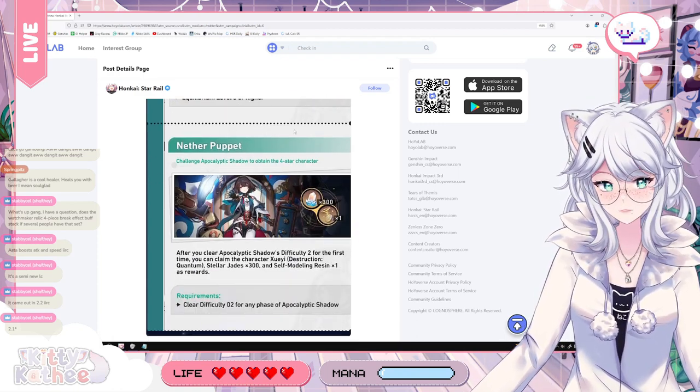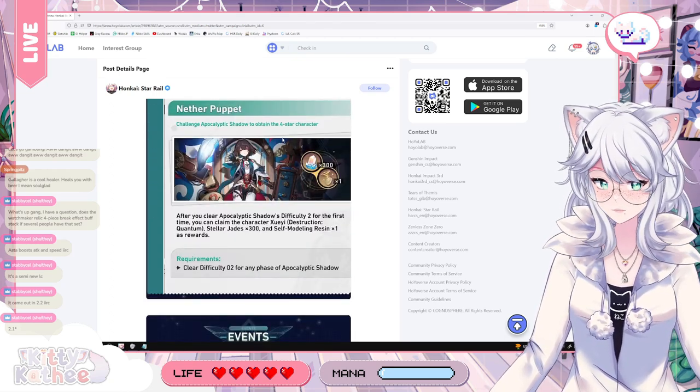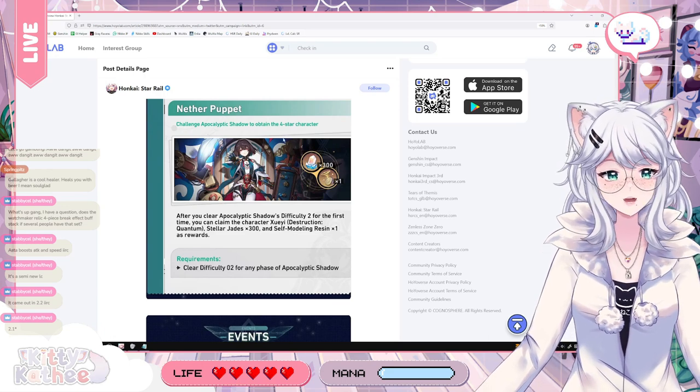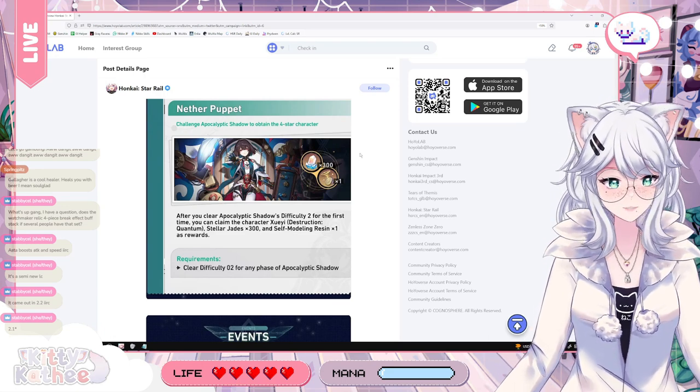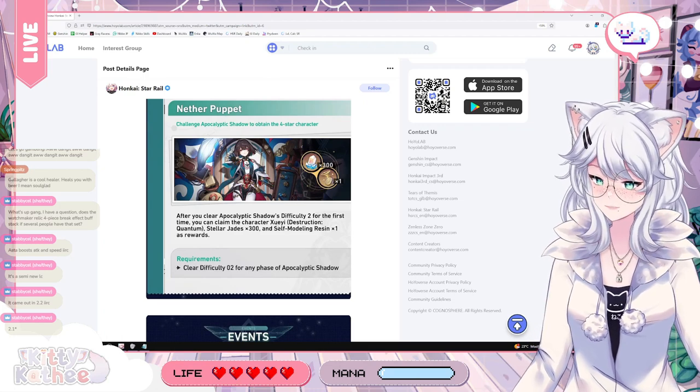The Nether Puppet — by challenging this game mode, you can get access to a free Shui Yi, which is great. She's pretty good, especially with her E6; she actually becomes a very, very good DPS. I love her, so I'm definitely going to appreciate this free character.